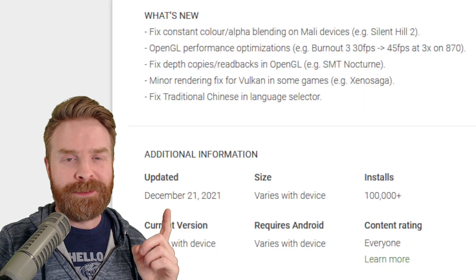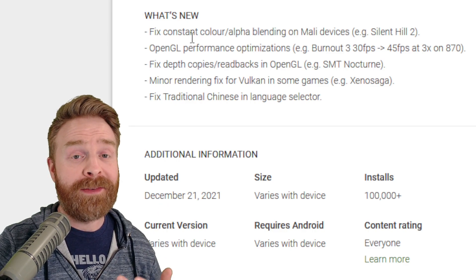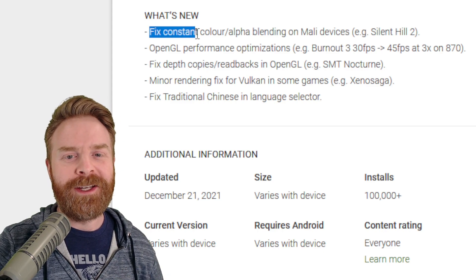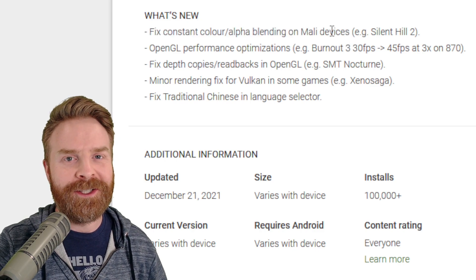EterSX2 was updated today, December 21st, and if we take a look at what's new here, if you have a Mali device, you might be happy about this. The first thing is a fix for constant color and alpha blending on Mali devices, for example in Silent Hill 2.